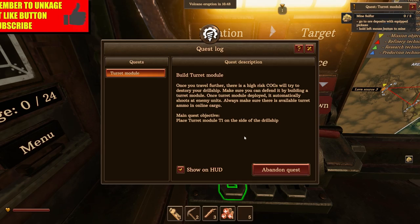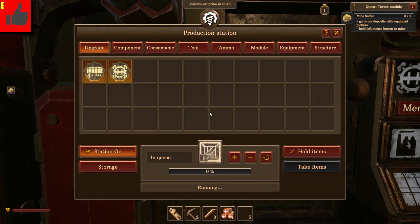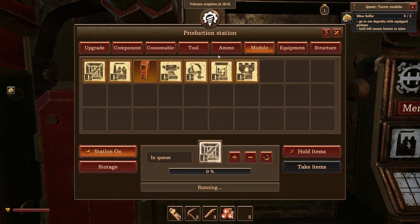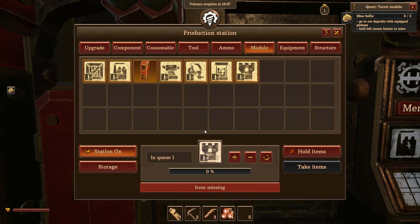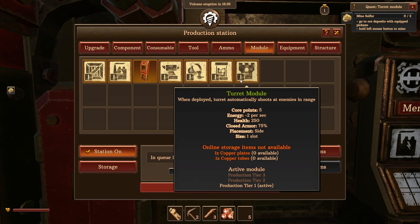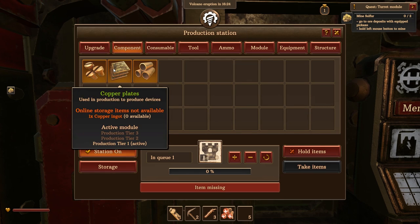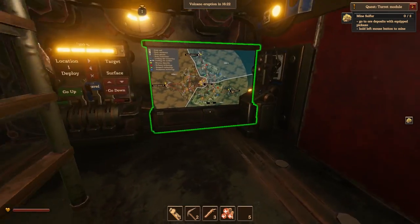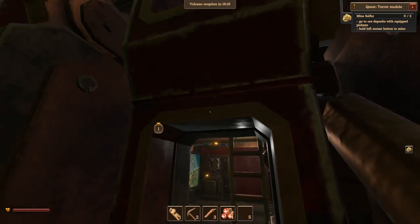Let's take a look at our quests — turret module, build it. So this is telling me to build a turret module and this is telling me to mine sulfur. Do I need the sulfur for the turret module? Possibly. Let's see what we need for it first. Turns out we don't have any copper tubes or copper plates — we are out of copper ingots.